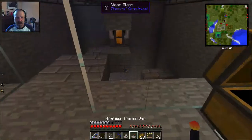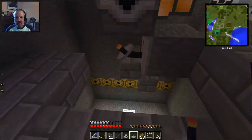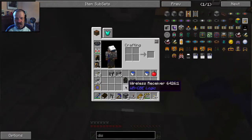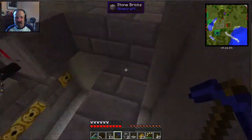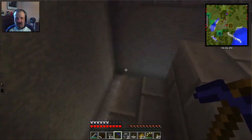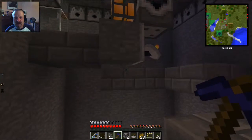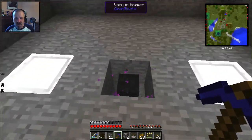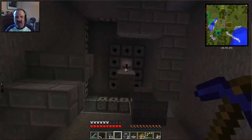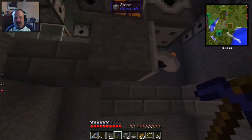Now the last thing to do — besides putting the covers back on and making it all look nice — is to put down two more dispensers. Because the way things are now, with all the water dispensers where they are, there would be no water in these two spots right here. There would be air right here, and blazes could hang out there and not die, which is bad. So we've got to put two more dispensers down.